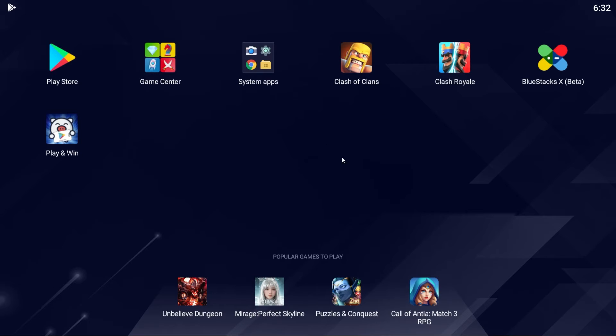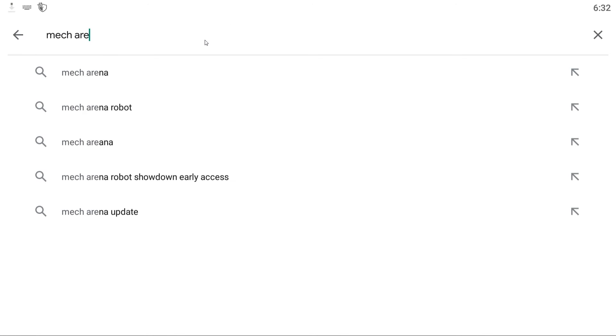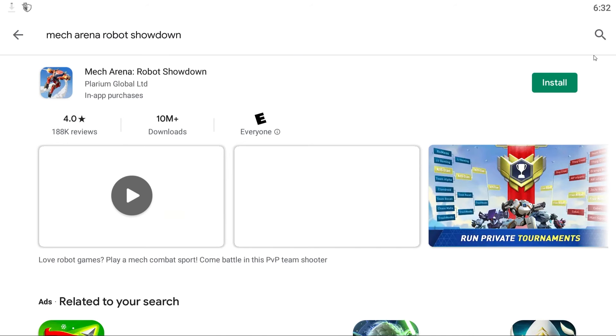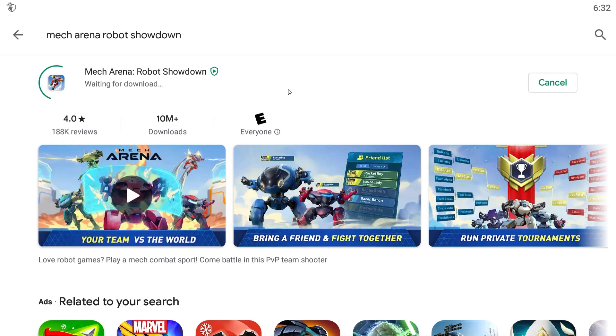Now you should see it just on your home screen, or it should just pop up for you. For me it did not, so what I'm going to need to do is go to the Play Store, then look up Mech Arena Robot Showdown, then press Enter. Then you just want to press this big install button, and once it's installed you can play the game. I just need to press install, then wait for the app to download, and then we can finally play it.